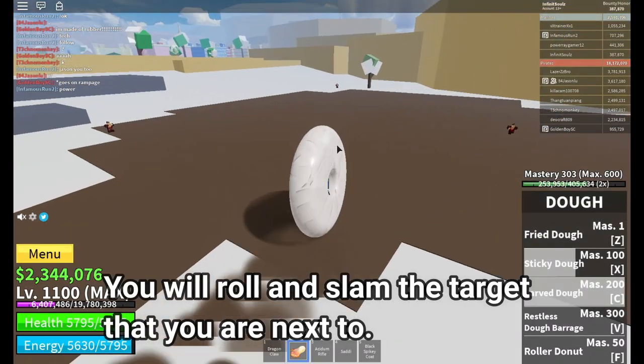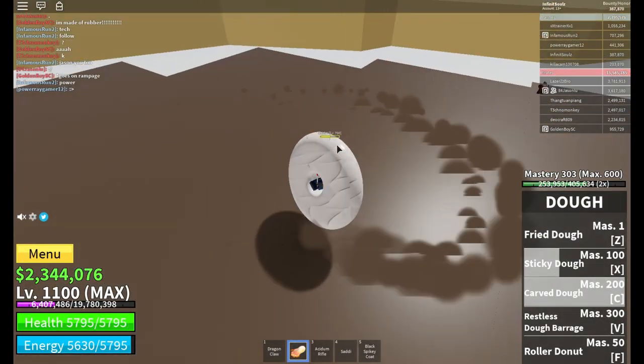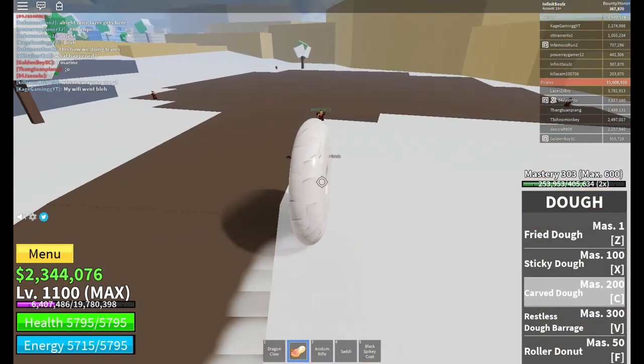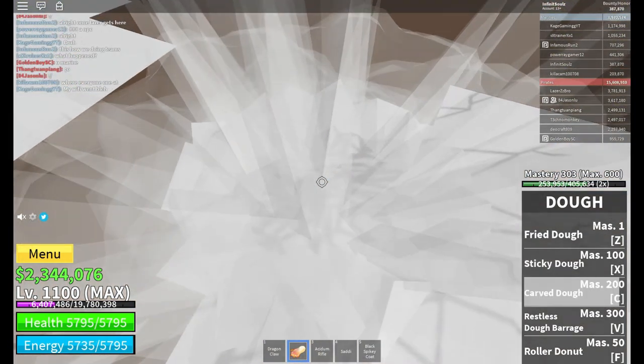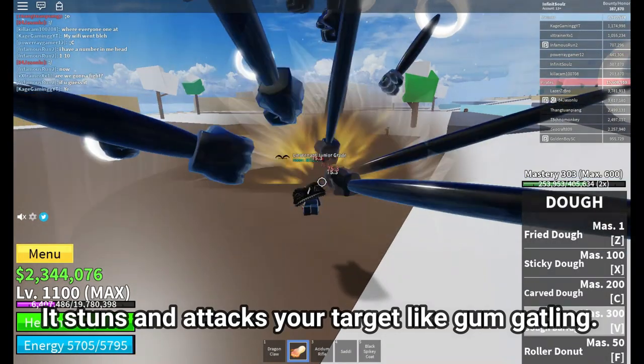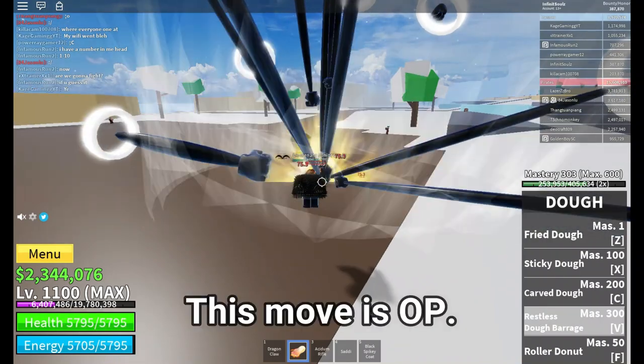Carved Dough makes you roll and slam the target that you are next to. The fourth skill is Restless Dough Barrage — it stuns and attacks your target like Gum Gatling. This move is OP.